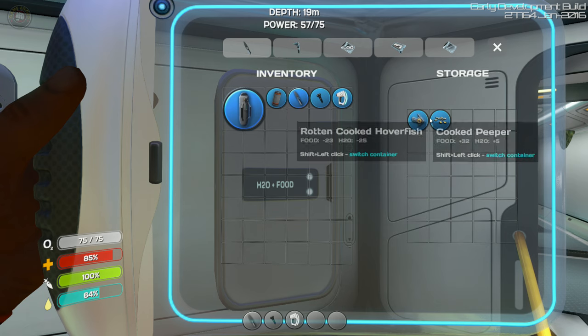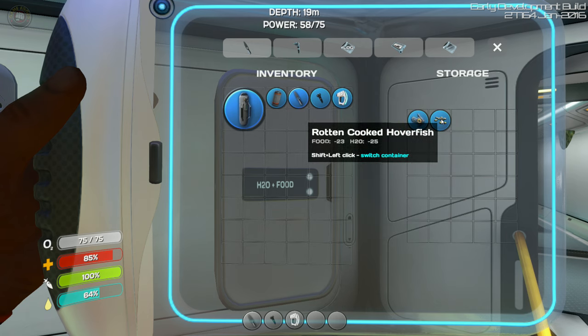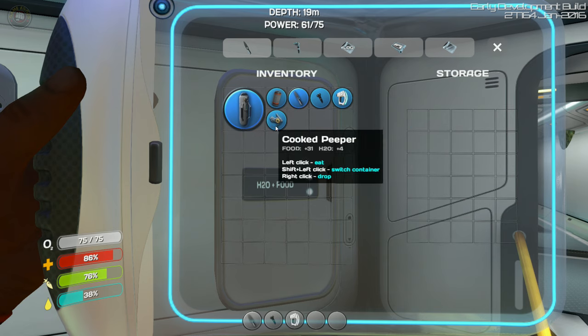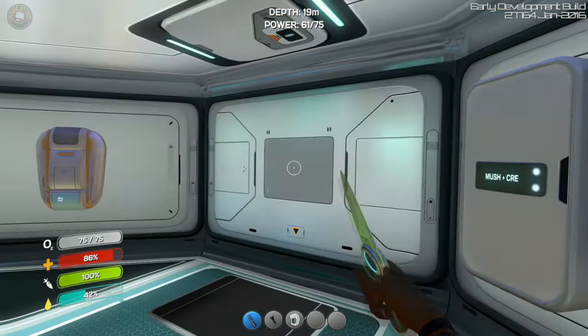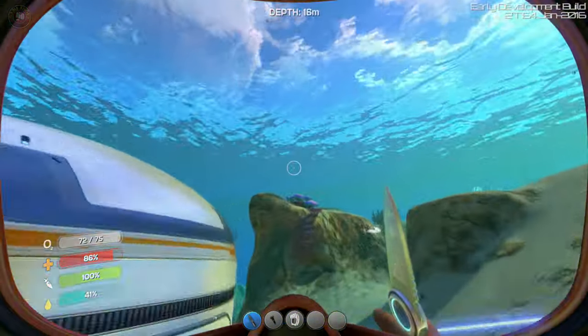This one gives us four hydration and 31 food. This one's — oh, rotten. Wow. Oh it's gotta stop when I click the wrong thing sometimes. It's okay, part of life — let's go get back to the Seamoth.